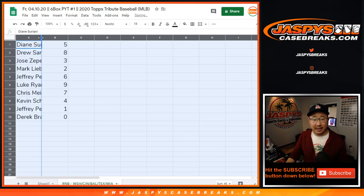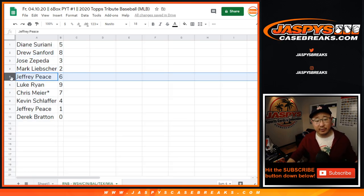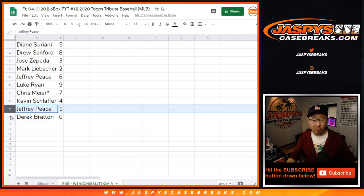All right. So Diane with five, Drew with eight, Jose with three, Mark with two, Jeff with six, Luke with nine, Chris with seven, Kevin with four, Jeff with one, and Derek with zero.